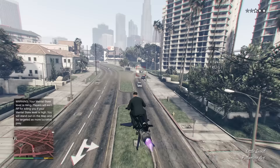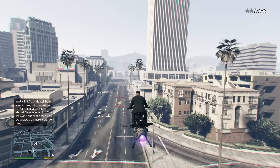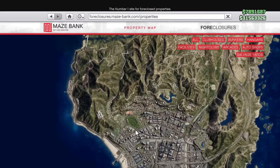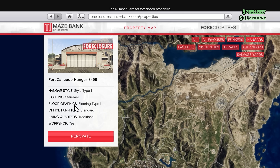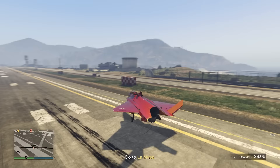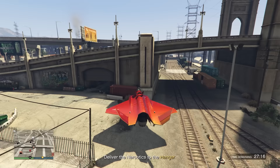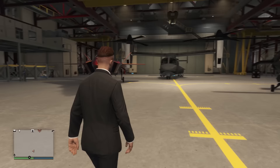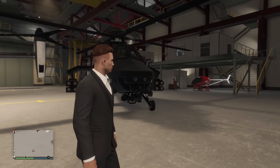The $8 million price tag may scare some people away, but if you have the money you might as well go for it — it is such an incredible vehicle. Speaking of aircraft, in the number 6 spot we have the hangar, for two reasons. First, it's a great way to make money. With the new source and sell missions you can make up to $750,000 per hour as a solo player, putting it in the top 5 businesses easily. The hangar also lets you store and customize your different aircraft, so all around it's an incredible business.